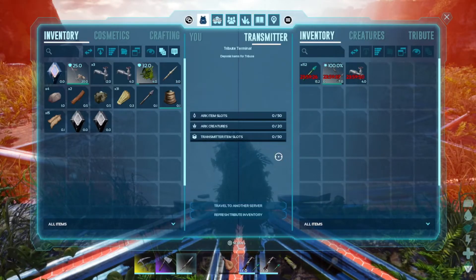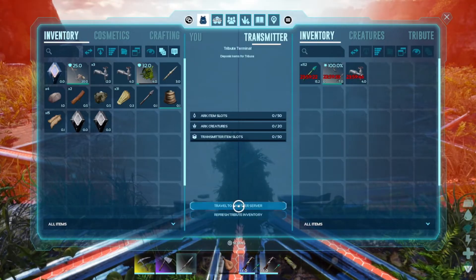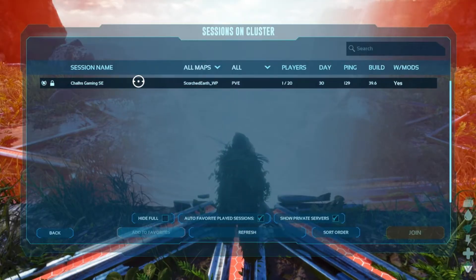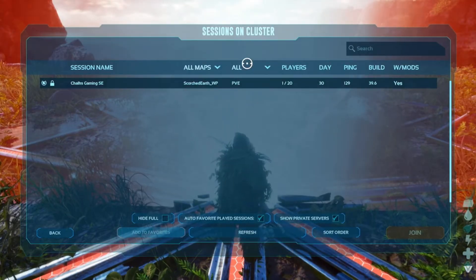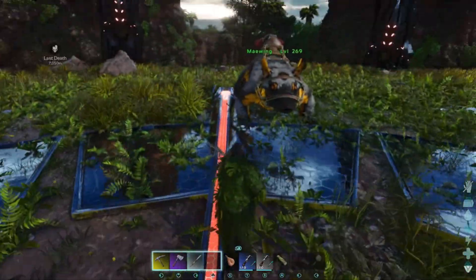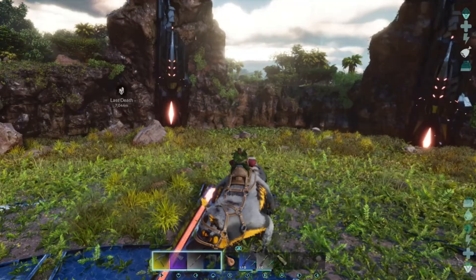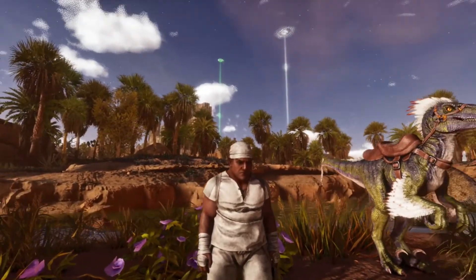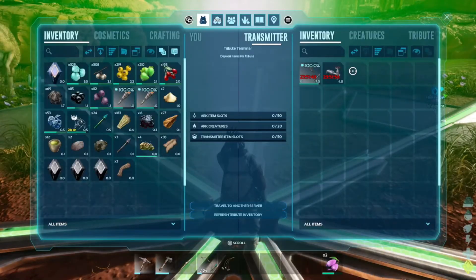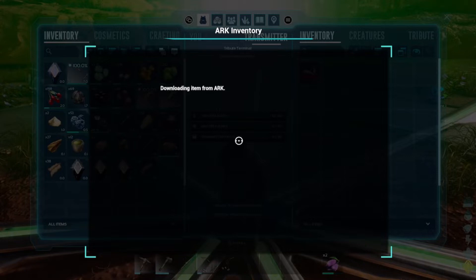If you have a problem, sometimes you'll need to pull this out and pull it in. We can also hit 'Travel to Another Server.' There's my Scorched Earth server, so we can see that we are correctly linked. We'll go ahead and go over there anyway. Now we are back on our Scorched Earth server — head over here and here are our items. It didn't transfer the arrows, however, which is good to know.